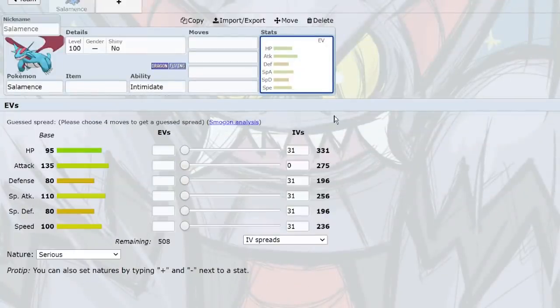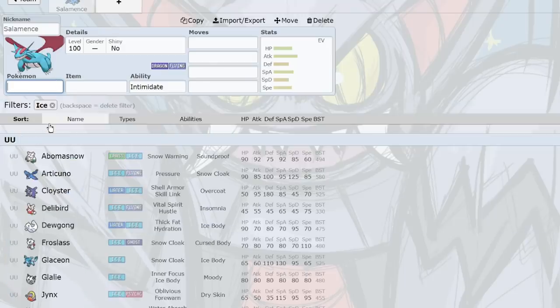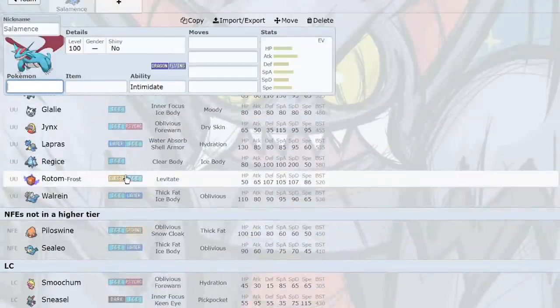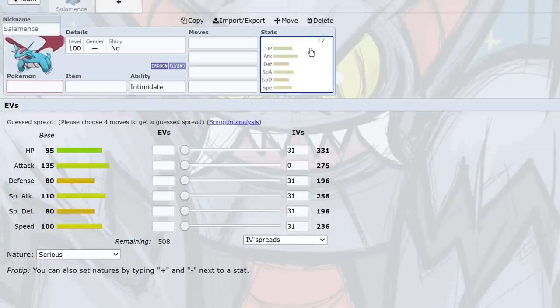Salamence was just straight up sweeping teams. There is Ditto in UU, so offensive teams with Drag-Mag — Dragons plus Magneton — can work since Magneton can trap Skarmory just like Magnezone. Magneton with Magnet Rise sets are still very good. There are no viable Fairy types to check Salamence — Gardevoir is probably the only viable Fairy, and at plus one it dies to Earthquake. With Moxie there's no Intimidate to trace and bounce back. Salamence is not going to stay in UU.